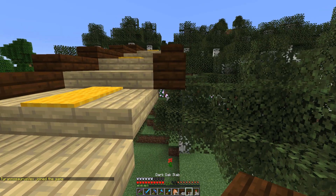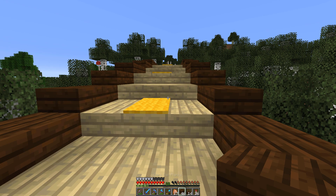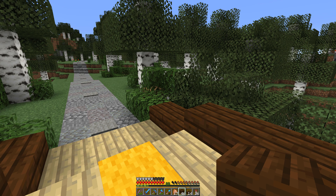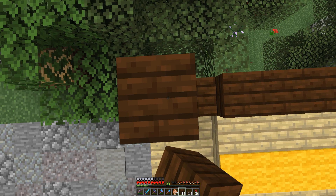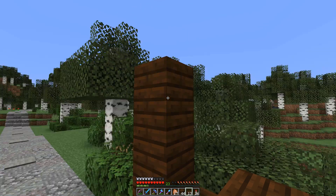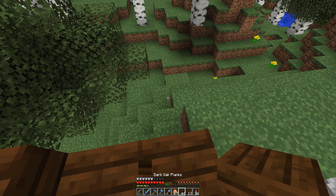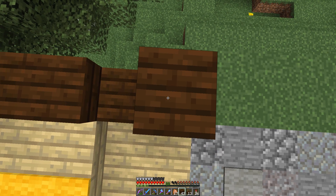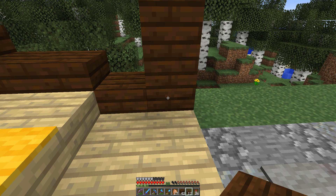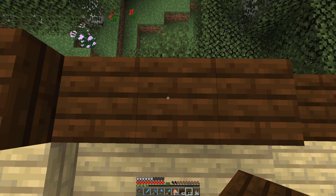There we go — that is the handrails done. Now we just need to get the pillars in: one and a half high, two and a half, three — lovely. One down the other end as well, exactly the same. Then we need one halfway down — one, two, three, four, five, six, seven, eight, nine, ten — right here.